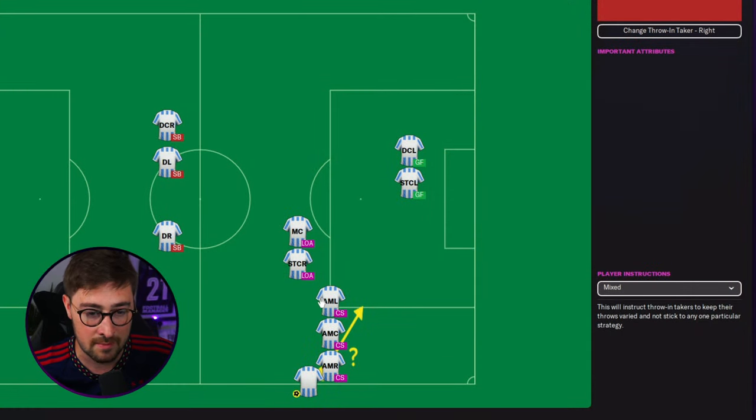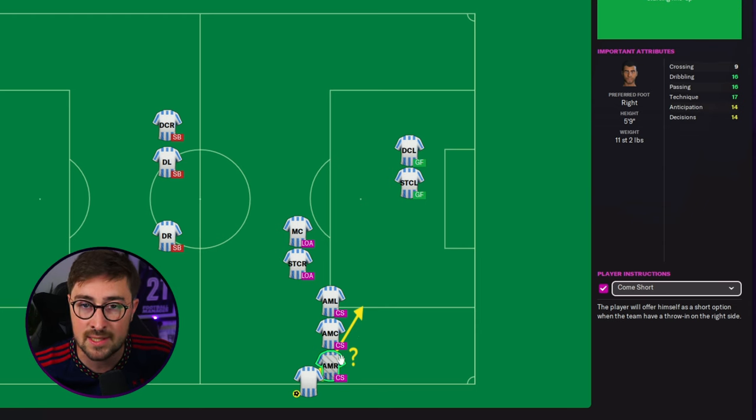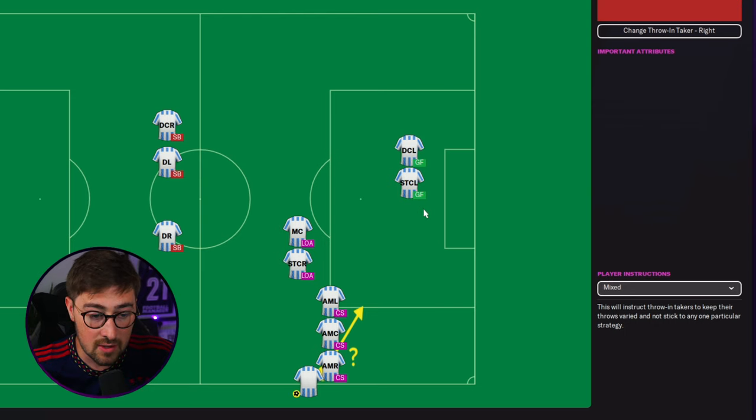You want these players who come short to be able to cross the ball, because you want them to deliver the ball to the back post. I'm actually lacking in players that can cross the ball in my save, but I've got players like Welton, Costin, and Martinelli - these aren't the players I want on the end of my crosses, they're the players I want delivering the crosses. Even if their crossing attribute is quite low, if you can get good passers and good dribblers here, because there's a bit of ticky-tacky football before the ball gets delivered into the box. You've also got two players that lurk on the outside of the area.